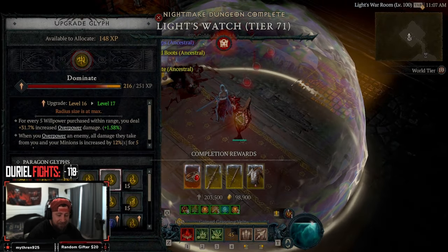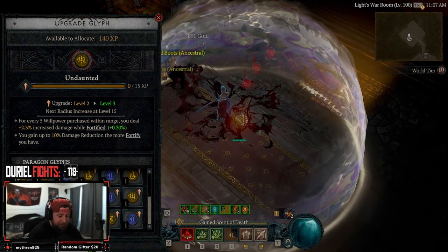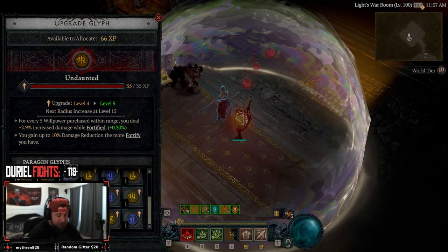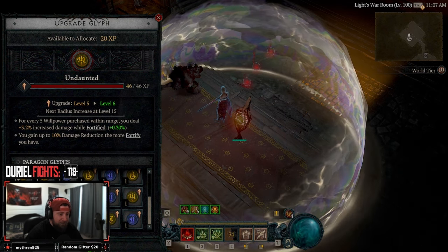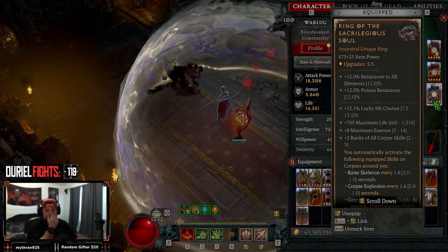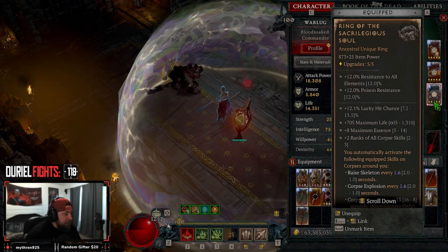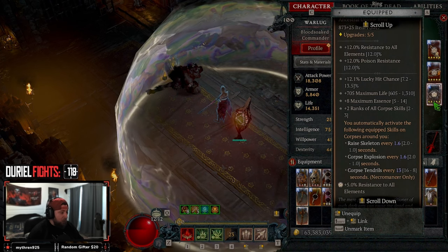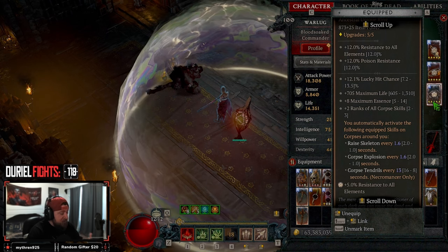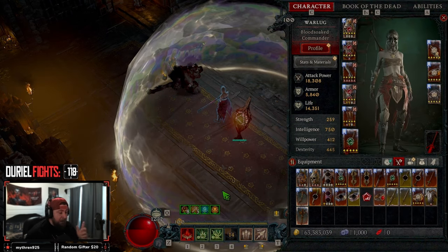Let's go ahead and level up Undaunted for my build — I didn't even realize I didn't have this leveled up yet. Could really use the extra damage reduction here. But guys, the Sacrilegious Ring is back — the powers are here! This ring is absolutely nuts. You can see how smooth the Necromancer becomes when you're casting your corpse skills automatically.